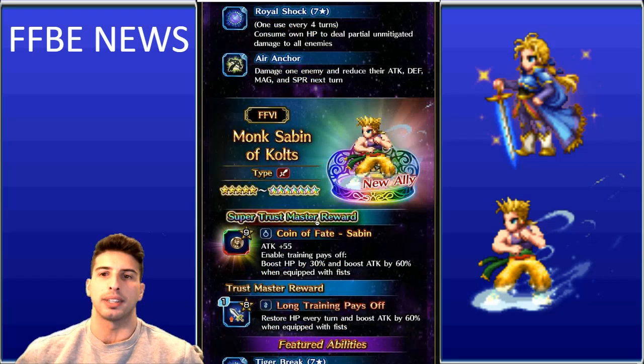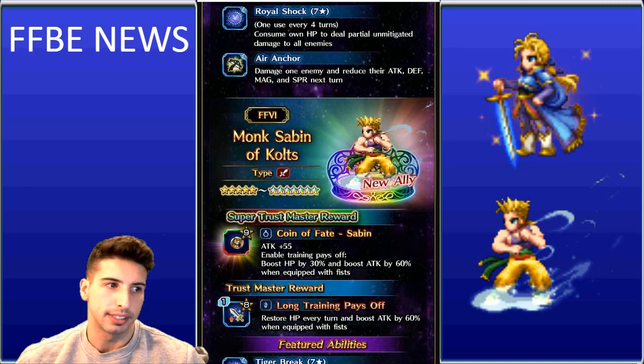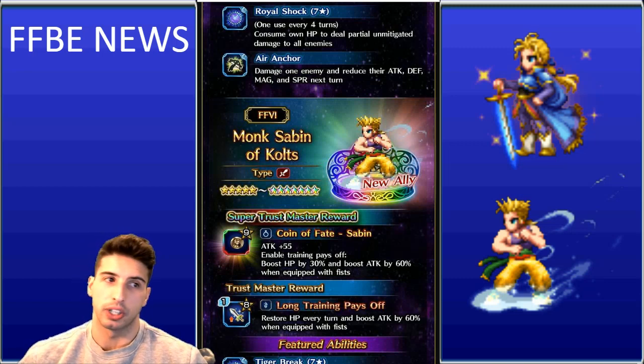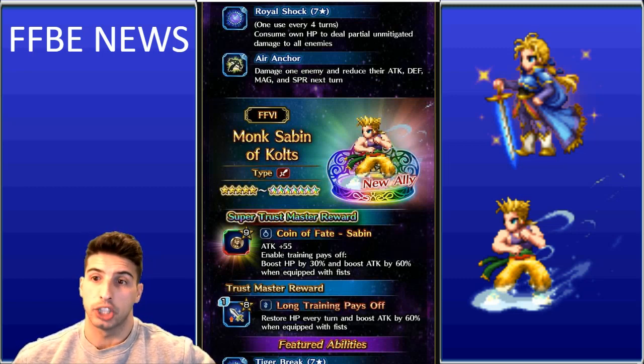Now for Monk Sabin — you can chain his abilities and he deals fire and wind damage. His limit burst is where things get really impressive. On the JP side, at max level 30 it's a single-target 52-hit attack at 1,750% physical damage with 50% defense ignore. If you have two copies maxed to 7-star and chain those limit bursts together, you can deal a massive amount of damage.